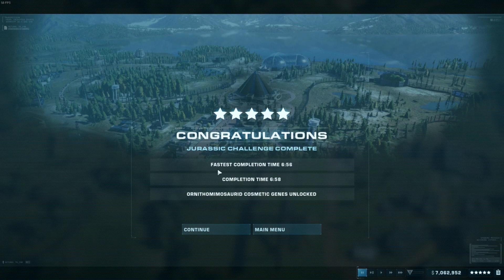This screen comes up every time you open the map back up, just to remind you that you completed a challenge mode on five stars — so let this be proof in case some calamity reduces our park rating during the tour. This is also the map where you get the ornithomimosaurid cosmetic genes.